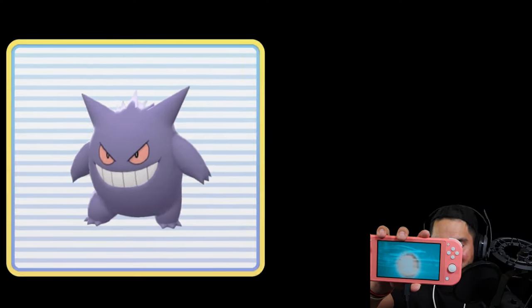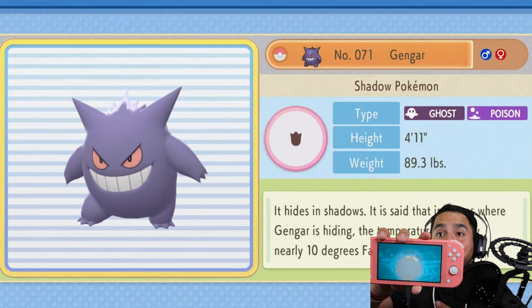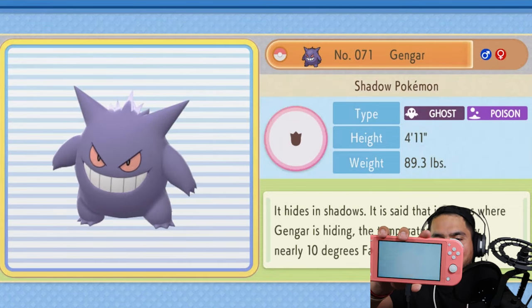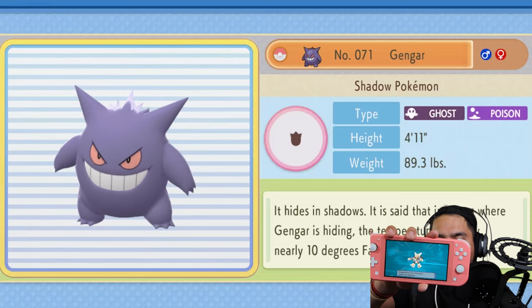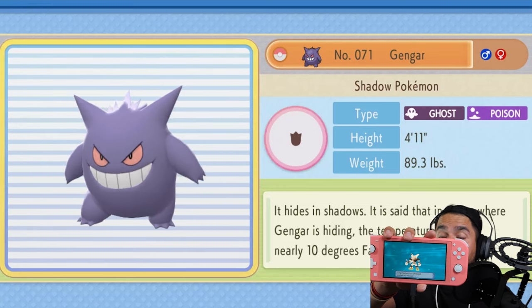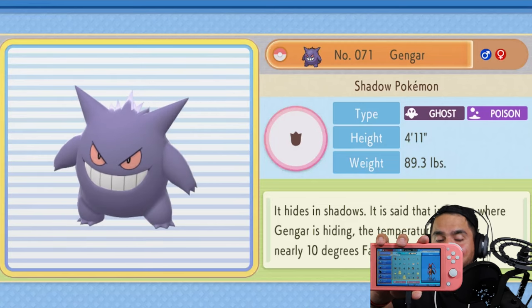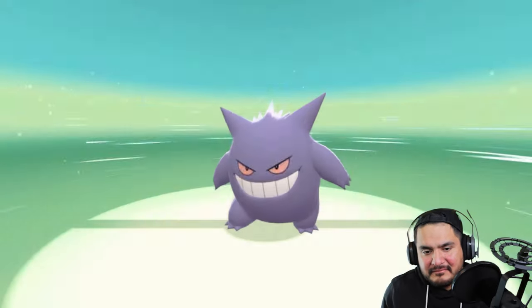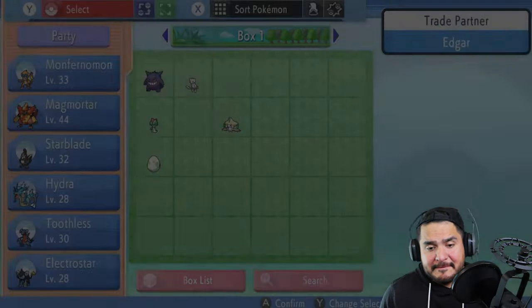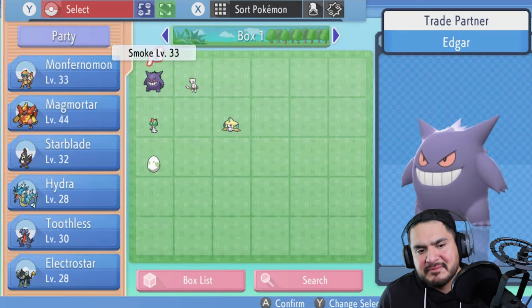While reading the Pokédex entry: it hides in the shadows, and it is said that in rooms where Gengar is hiding the temperature drops by nearly 10 degrees Fahrenheit — that is cold, that is death! And would you look at that — Ultra Psycho evolved into Alakazam!